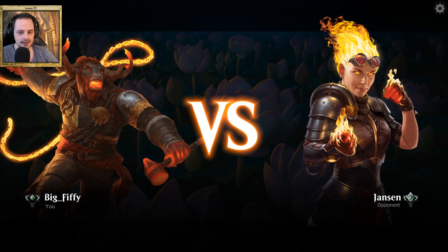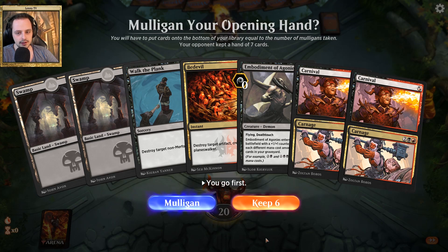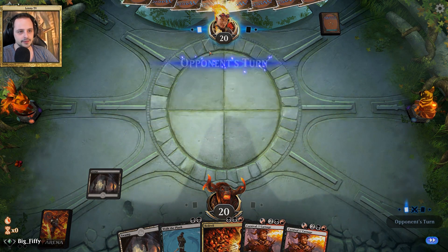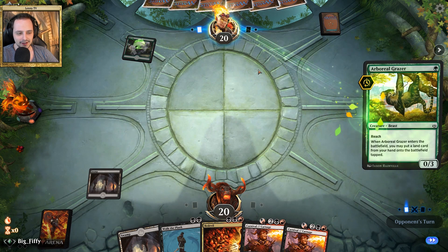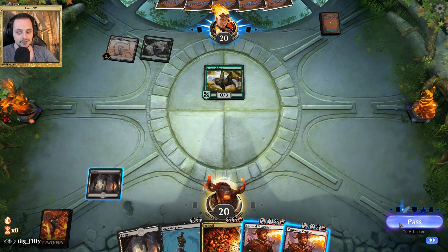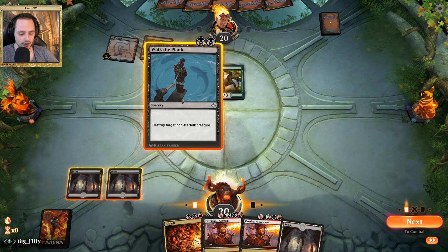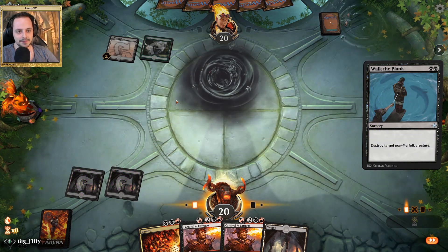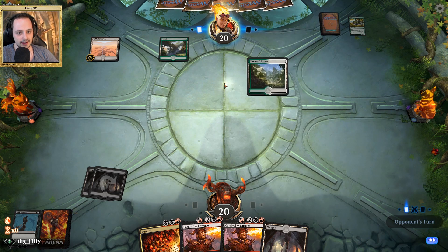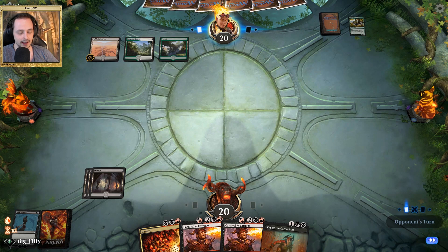All right, our next opponent is Jansen. Jansen is playing as Chandra. We will play first — it's not a terrible hand. This one isn't really good but we are going to keep it anyway. The Embodiment can go, we will start off by playing a swamp. All right Jansen — oh my god, could be the deck we are looking for. And it is! All right, just stay cool. You can Walk the Plank here. The first game doesn't really matter because we don't have our whole sideboard in, so I don't really know if we can actually win the first round. Probably not, because this deck is just insanely strong.